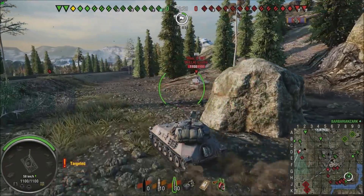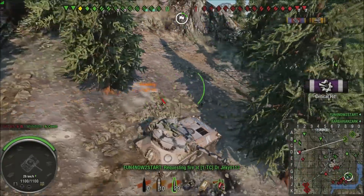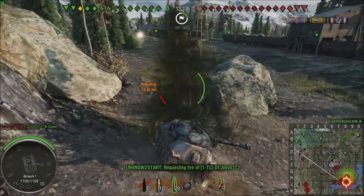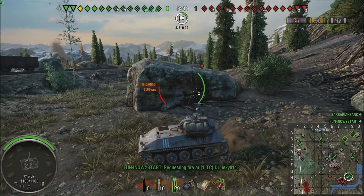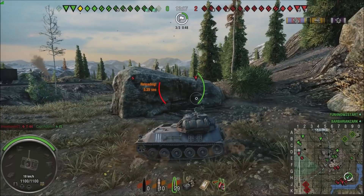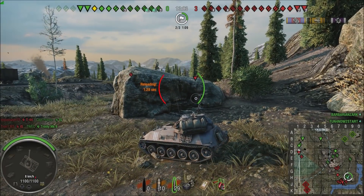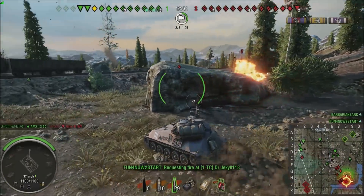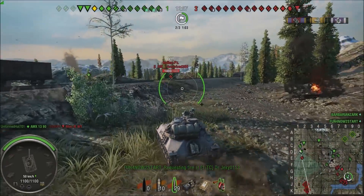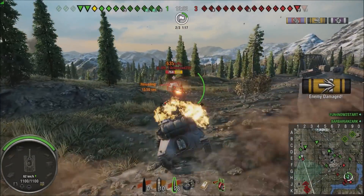The regular HE at the bottom of the ammo loadout actually has more penetration, so in theory that's the one you want to run. And as you just saw, that was over 600 damage on the side of that Borsig. You definitely don't want to run the standard round that's loaded from the start. From a purely stats-based standpoint, it is not the right choice.